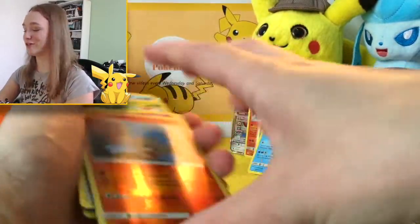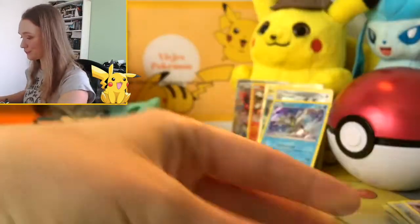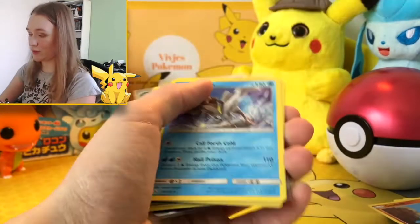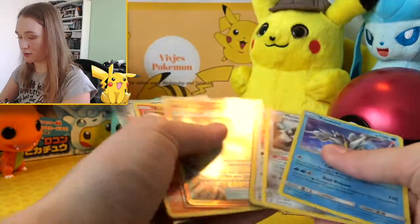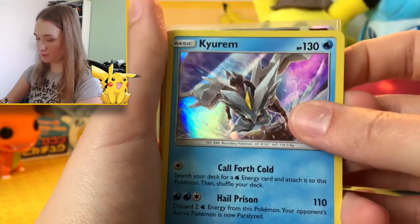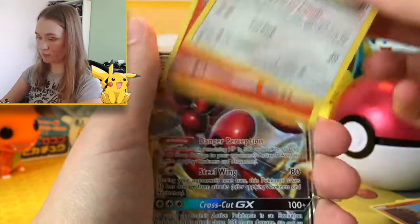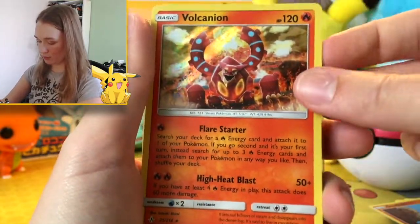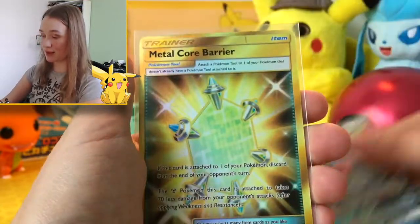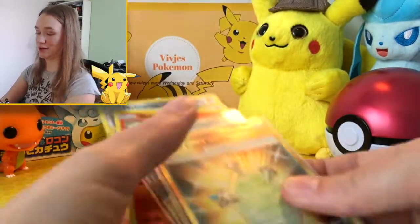So those were my 10 boosters for today — here's the code card for you. Let's see what we got and lay them out. We got this awesome Kabutops holo, a Melmetal holo, a Delcatty holo, a Volcanion holo, this awesome Scizor GX, and a Metal Core Barrier — this is just the pull of the day. It's amazing.